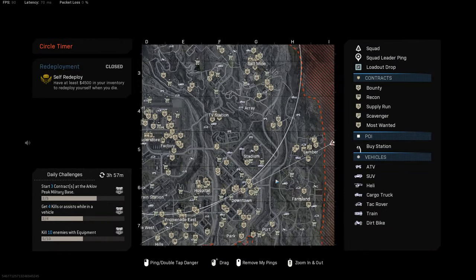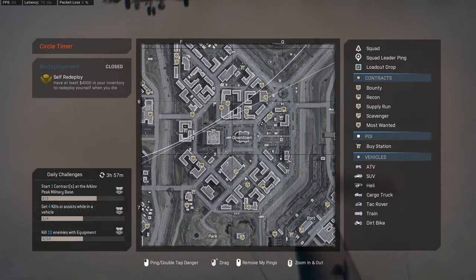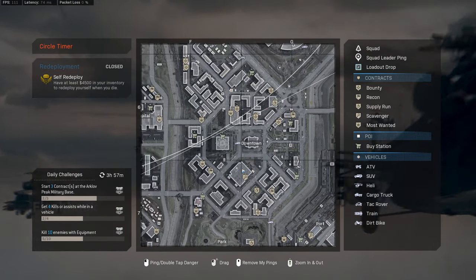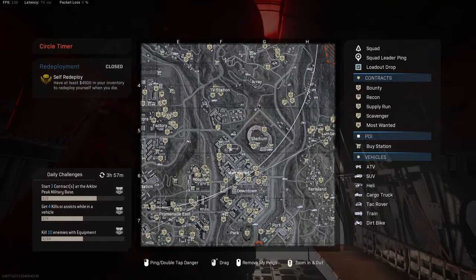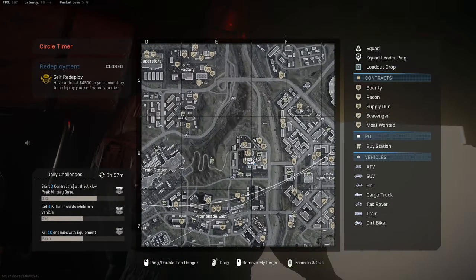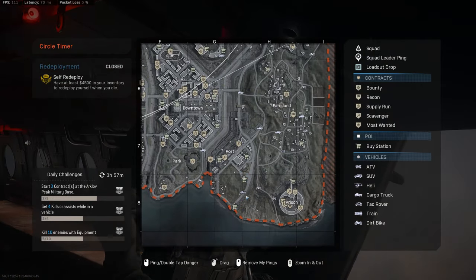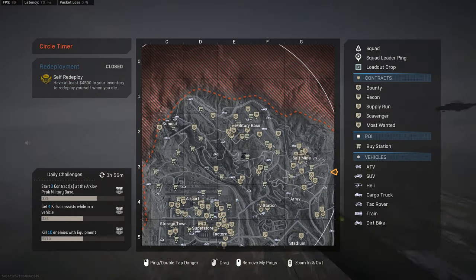Alright, we bring up our map to see where the helis are. There's not one downtown — usually there is one. TV station normally has one, hospital normally has one, port has one, prison has one, boneyard has one. There's usually two up here in this area.